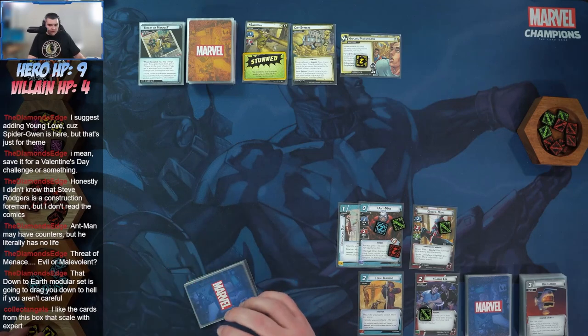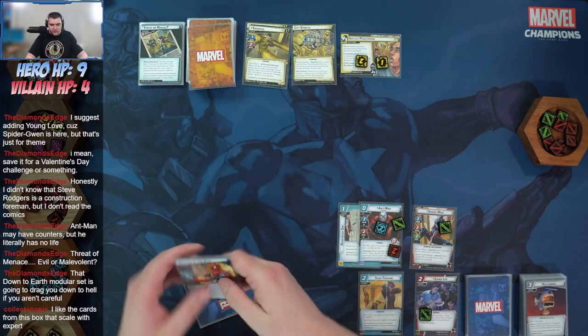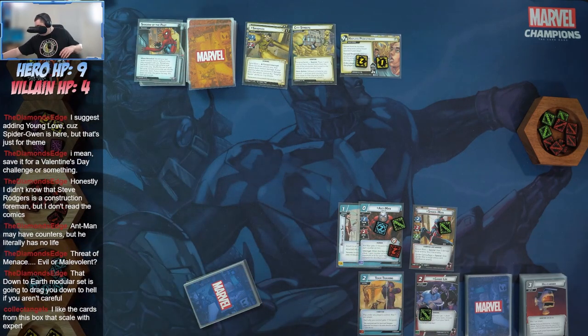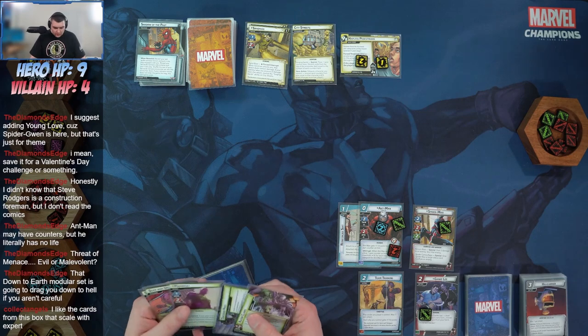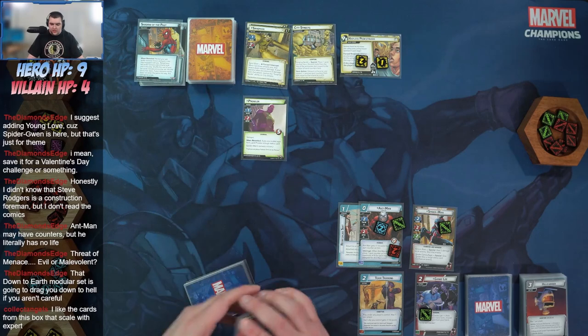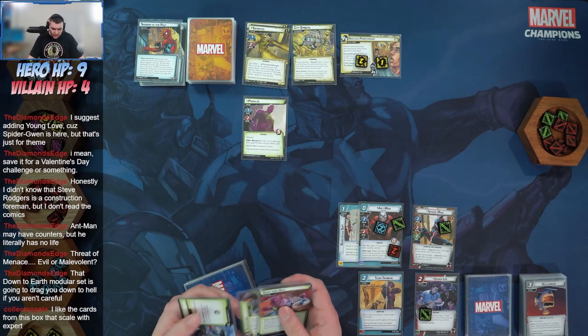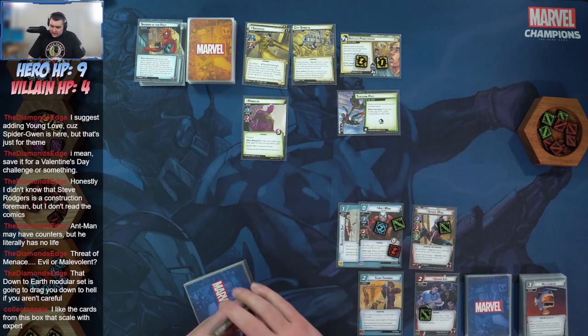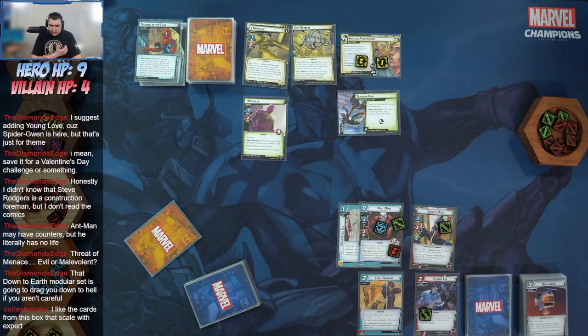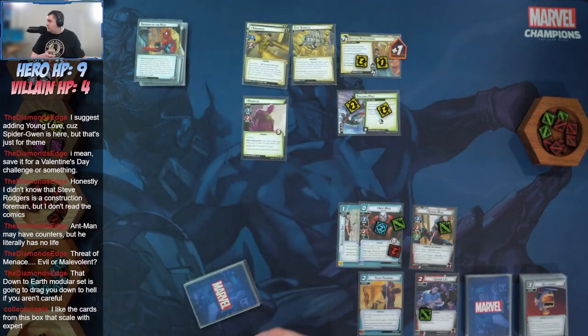Starting out — place one threat, Sandman attacks but he is stunned. Bad card is Shadows of the Past. Prowler comes in with Stalwart — he cannot be stunned or confused. If you're in alter ego form, give Prowler a tough status card; we are not, thankfully. Tracking Prey: if in alter ego form place one acceleration token — we're not, so just one acceleration token. Prowler comes in with four health.